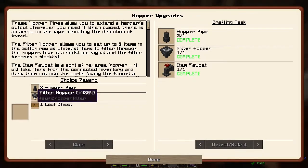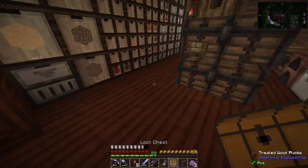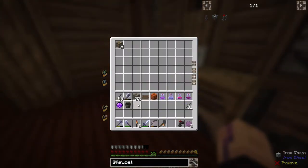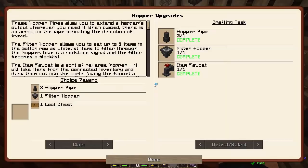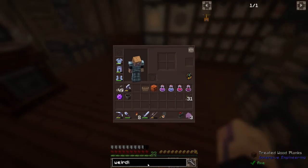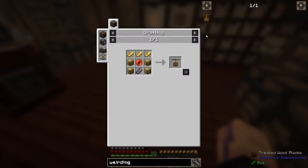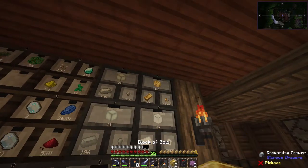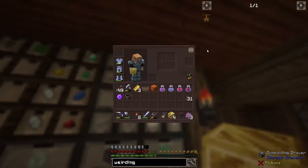I'm going to go with the loot chest — I want to see what else is in these. Iron ore and gold ore, that's pretty good. And then we have two more quests left. The weirding gadget is a really cool chunk loader — I like this one a lot. It's very server friendly because it kind of shuts off if you're not on the server for long enough.